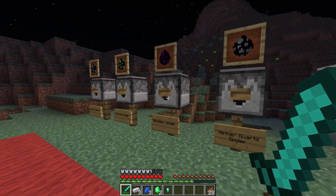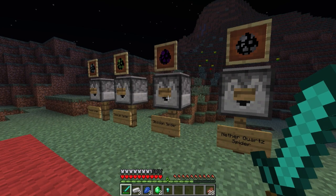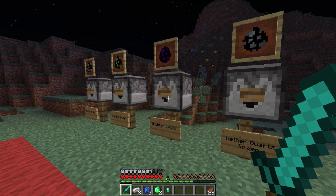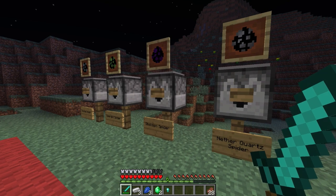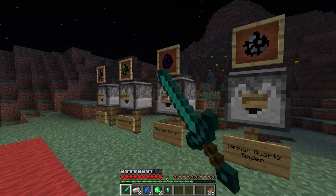Moving on to the more special spiders — the obsidian spider will spawn near where obsidian would naturally spawn, usually within an eight by eight cube of the obsidian, so eight blocks in any given direction. You'll find a lot of that right around diamond level, a little bit lower near the lava pools. The obsidian spider does 3.5 hearts of damage — the most powerful attack. It's slower than a normal spider, follows at a shorter distance, but it will give you the wither 5 effect, and it has fire and knockback immunity.